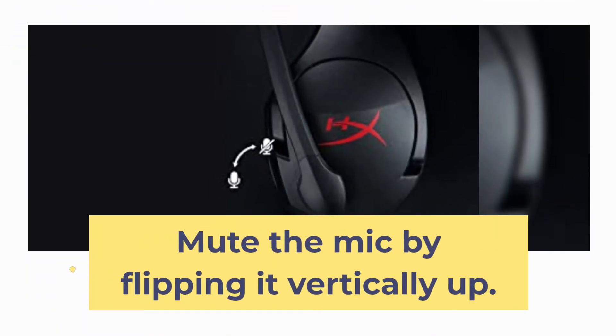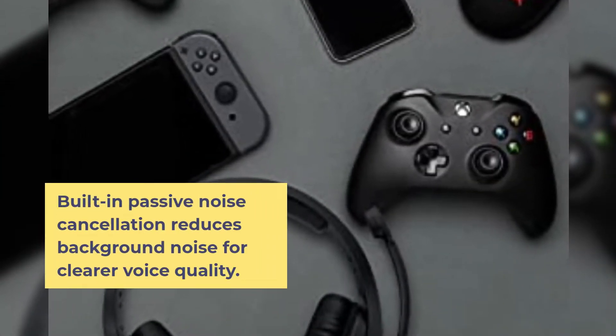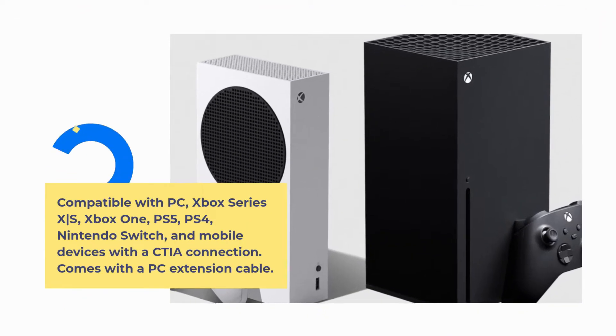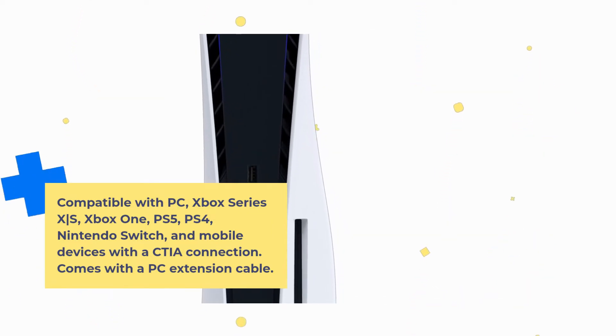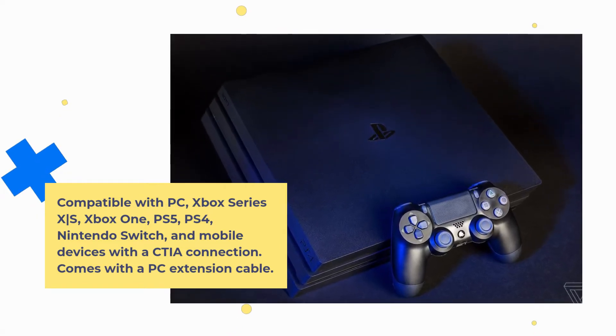Mute the mic by flipping it vertically up. Built-in passive noise cancellation reduces background noise for clearer voice quality. Compatible with PC, Xbox Series X/S, Xbox One, PS5, PS4, Nintendo Switch, and mobile devices with extra connection. Comes with a PC extension cable.